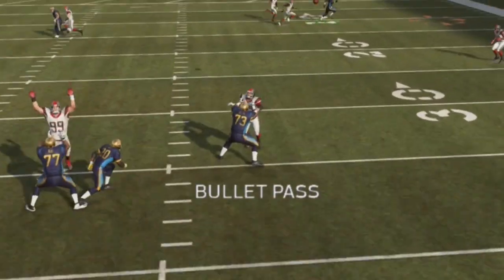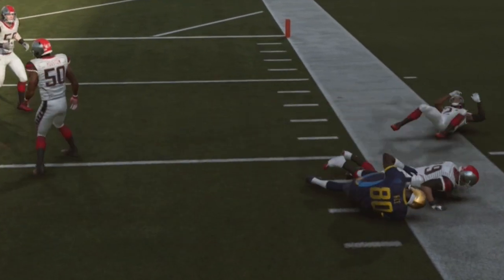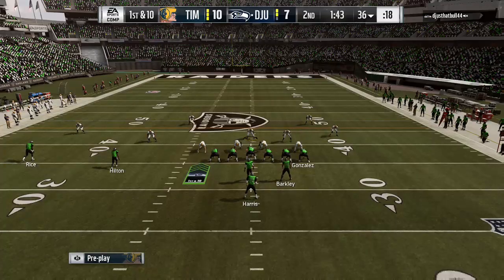In Madden 19, crossing routes are really OP. In this video, I'm going to break down how to shut them down using the crossman.